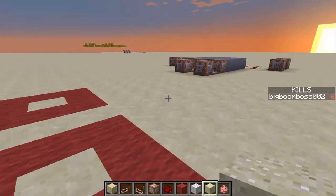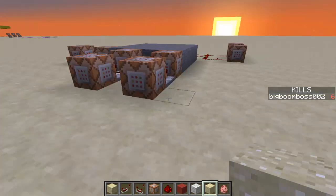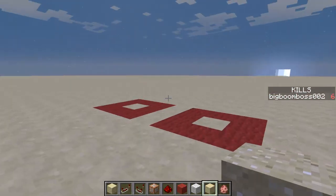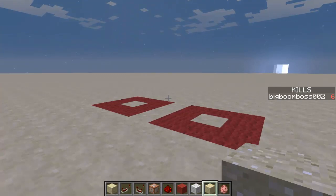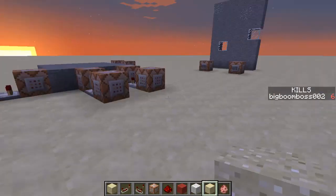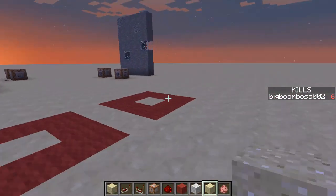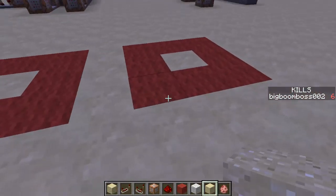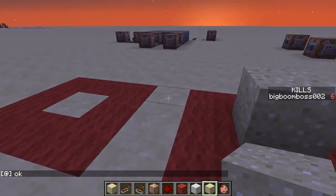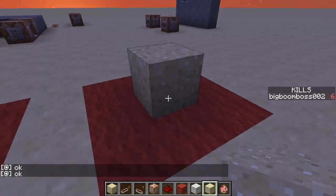What's up guys, today I have a new command tutorial for you and it's all going to be about the testfor command. We're going to start here — if I put sand block in here it's gonna say okay, and if I remove it and put sand again it's gonna say okay.